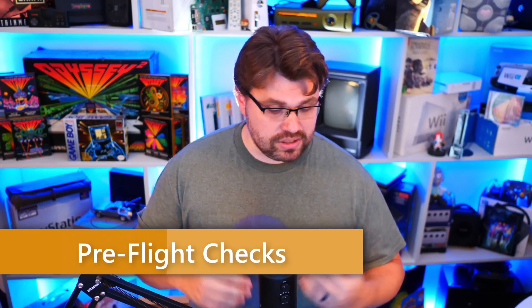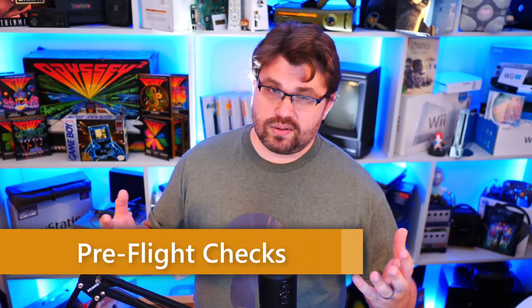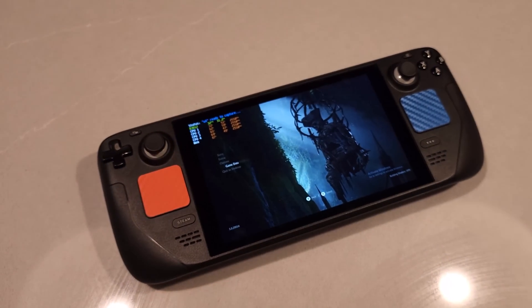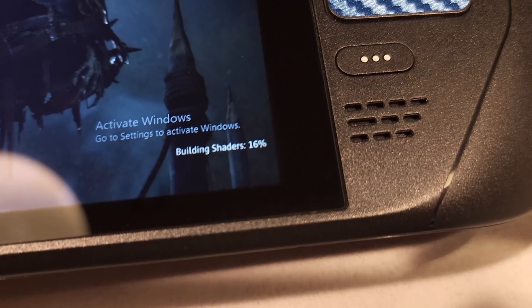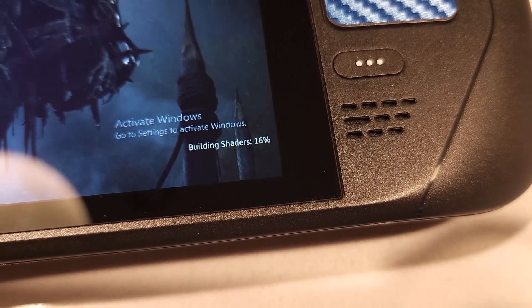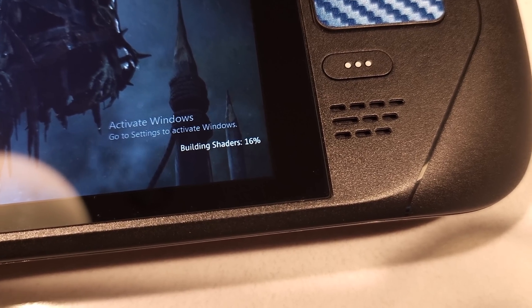Up first is our pre-flight check. Number one: after you install the game — all 120-some odd gigabytes of it — it's going to take about 10 minutes to compile shaders at the beginning. You 100% want that to finish. Just let it sit on the menu screen and let it finish before you start playing.